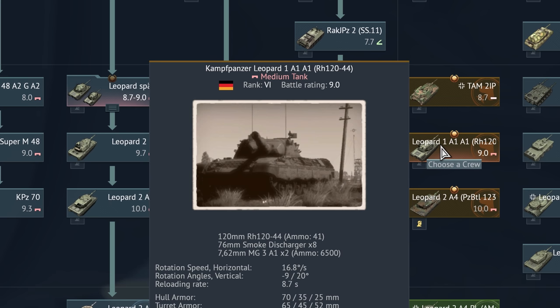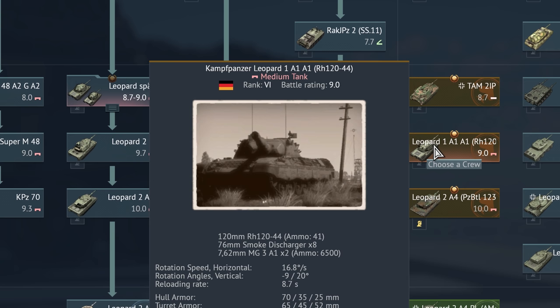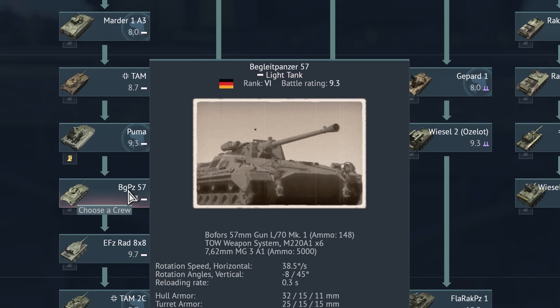Kampfpanzer Leopard 1 A1 A1 A1 A1 A1 mit Rheinmetall 120 mm Kanone. Begleitpanzer 57 — Begleit means 'accompany,' 'support.' It's essentially a convoy support vehicle.